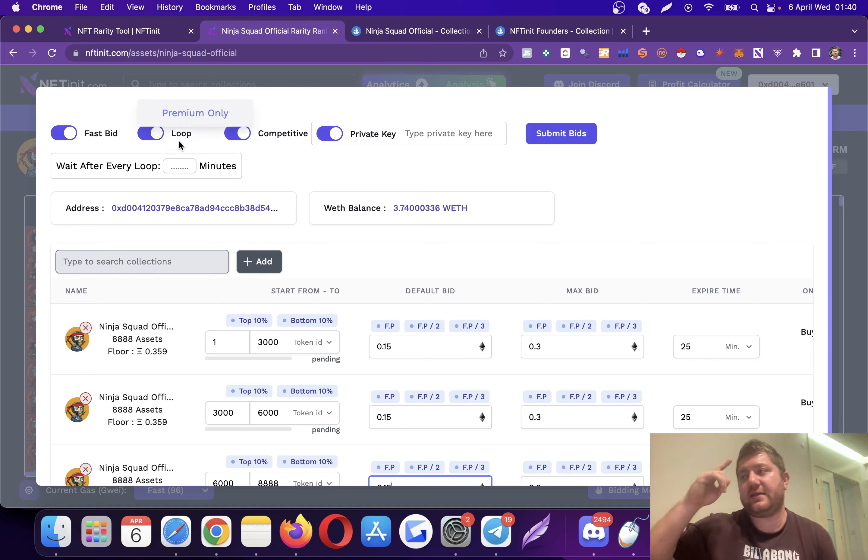If you keep looping on, the system will keep looping on the collection, meaning once the bidding process is over it starts bidding again. You may want this to be more competitive — pick shorter expiry times and keep looping so if somebody overbids you, the system scans them again and keeps increasing the bid up to your max. You can also make the system stop for, say, 20 minutes before starting the loop again.